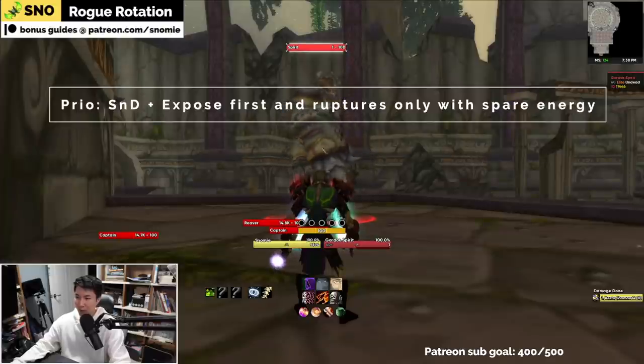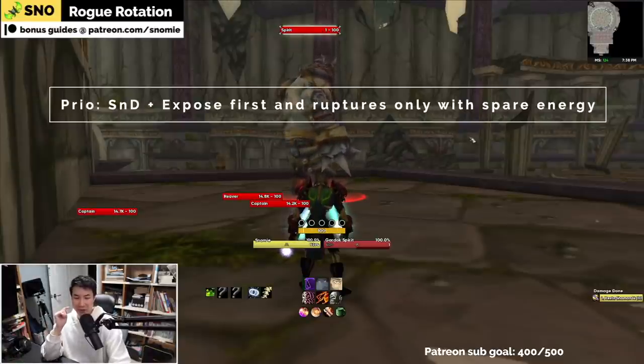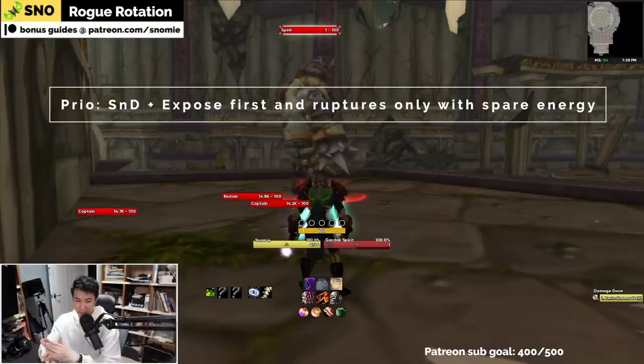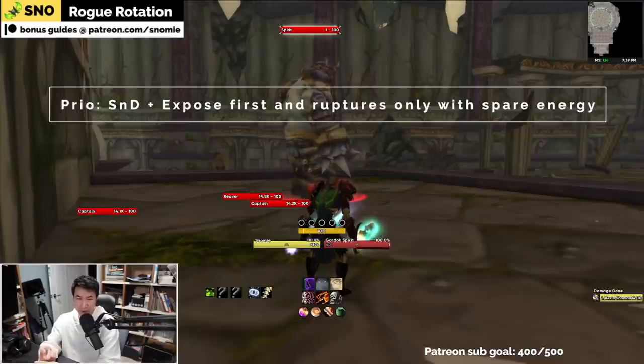As a rogue, you always want to open with some sort of slice and dice — usually a one or two point slice and dice — into a five point expose armor. Always five point expose armor, never less than that because then you're just griefing, into usually a slice and dice refresh. From that point onwards, any extra energy you have can be spent on ruptures. The key point is that as soon as expose armor goes up, it should never, ever, ever drop.